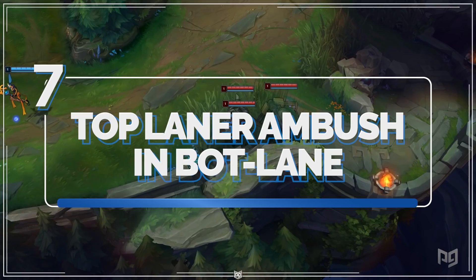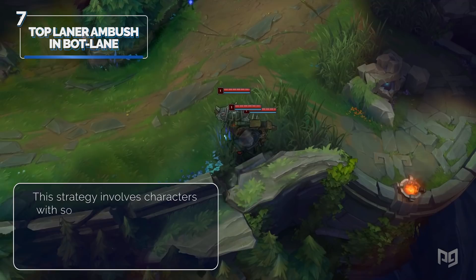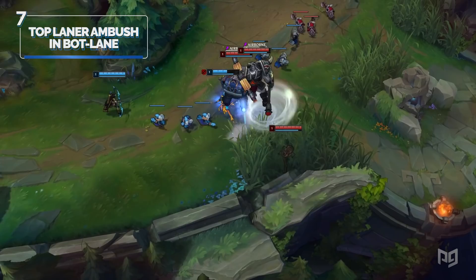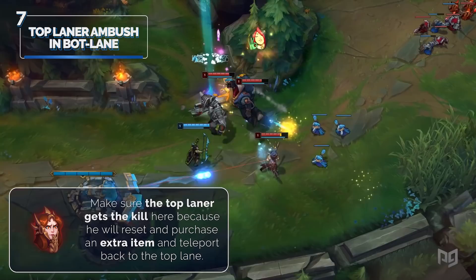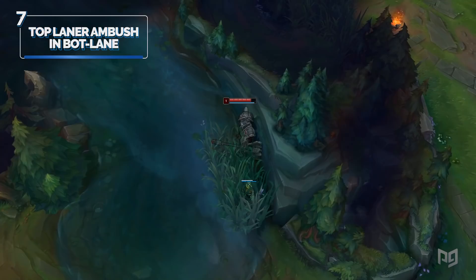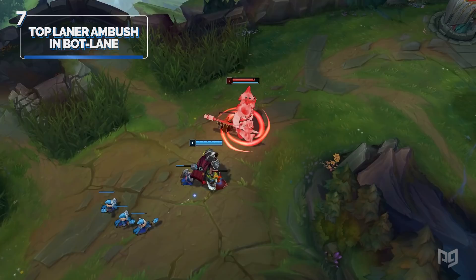One of my personal favorites is when the top laner sits in the bot lane brush waiting for the enemies to finish leashing and come bot to a nice surprise. This strategy involves characters with some form of CC or heavy damage at level 1, like Sion, Jayce, or Kled. Your goal is to wait until the enemy bot lane walks up and execute your abilities on them. Make sure the top laner gets the kill here because you'll reset and purchase an extra item and teleport back to top lane. Make sure the jungler knows this is happening because he won't have a bot laner or top laner to leash his camps, so he may need to solo raptors or wolves.